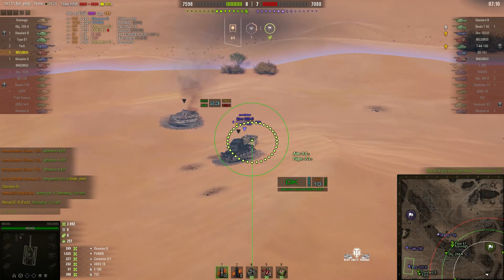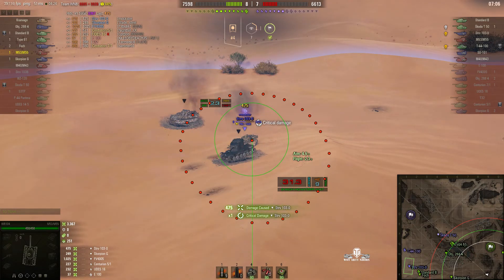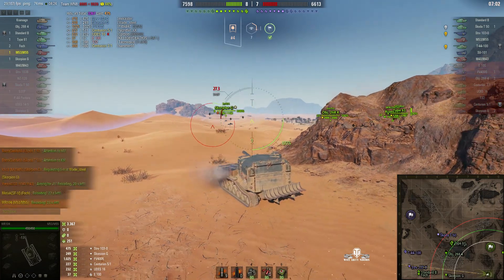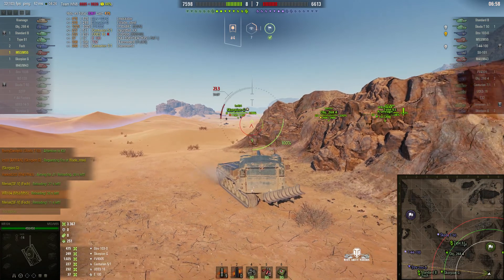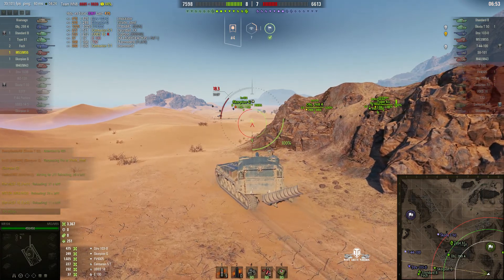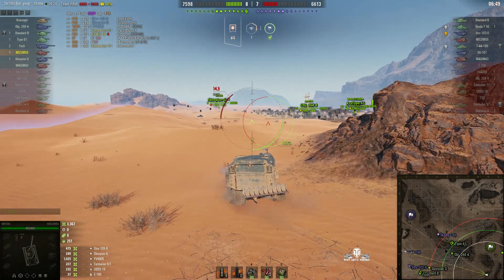Strip 103 is using the wrong form of cover and he's just paid for it with a 475 hit point hit — that was a non-pen. But he can't afford to take hits like that. Finally the team are actually getting engaged with the enemy — the Standard B, the Scorpion G, and the Flash are now hunting down the enemy.